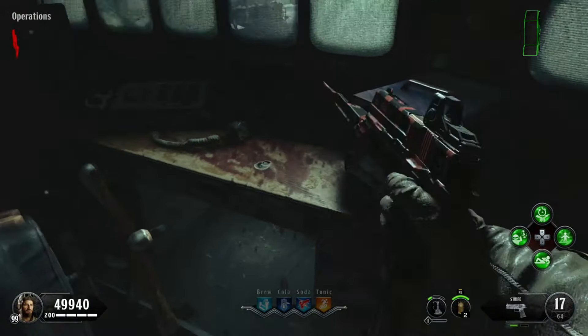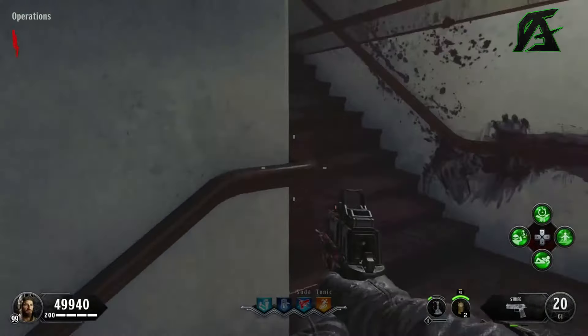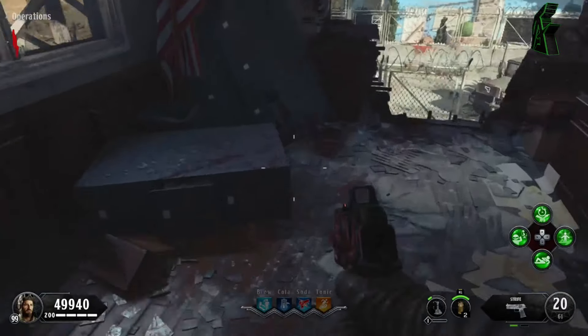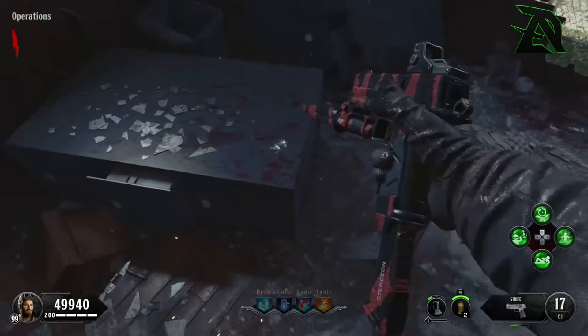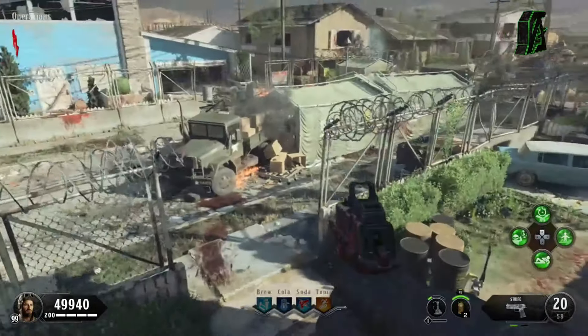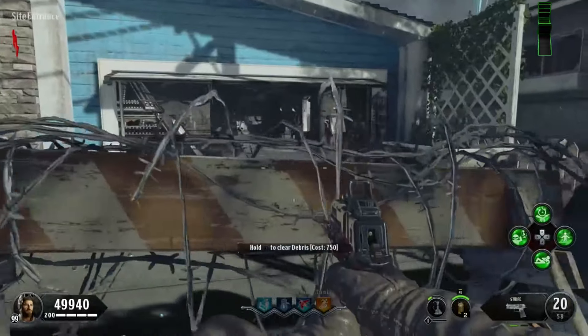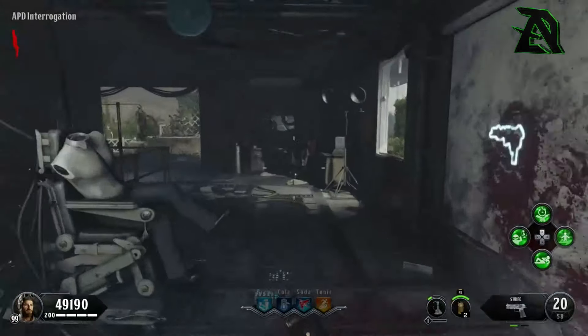Without further ado, the first location is right here against this file cabinet — if it is there go ahead and pick that up, it will just be laying right there against it. If not, the second location for that part will be right there on this bench next to this phone. Or if you make your way upstairs, it will be laying on top of this file cabinet right here. That is all three locations for the first part of the shield.